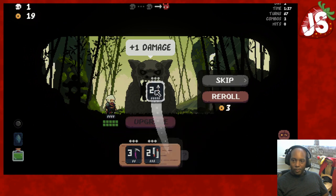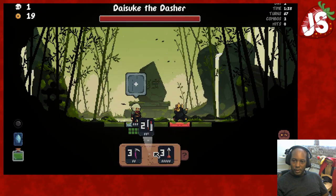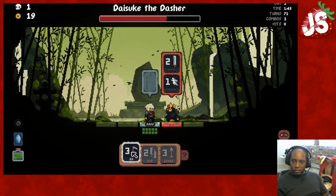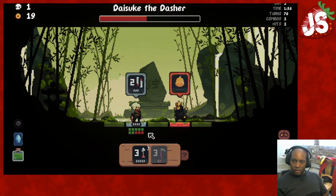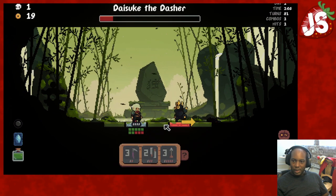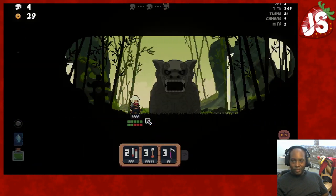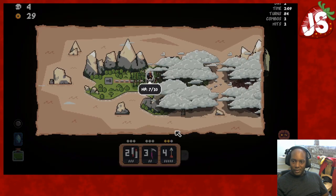Plus one damage. I want plus one damage on the arrow — the arrow is going to put in some work for us. I'm going to have to take that damage. Shadow comma. There we go. You can stay there. Just drop that two distance away. Plus one damage arrow — the arrow is going to be strong.